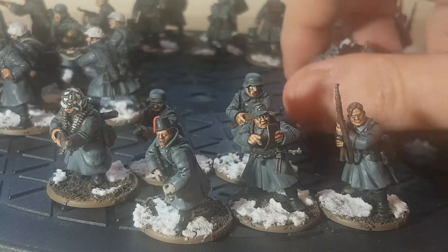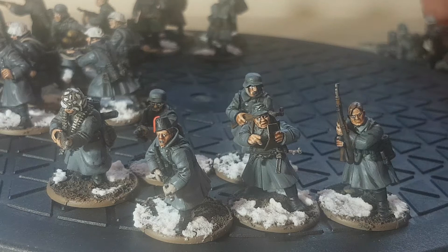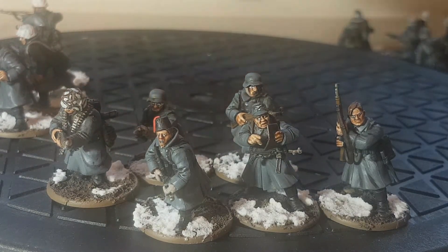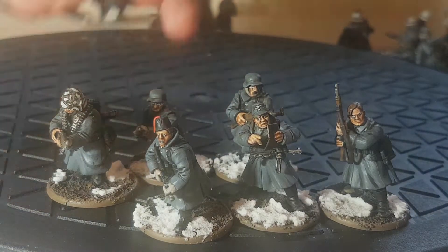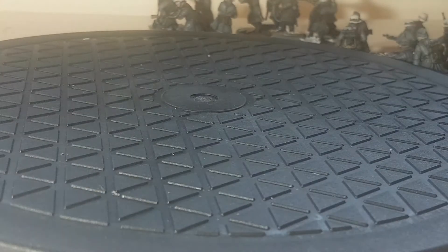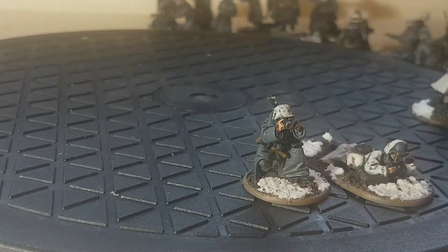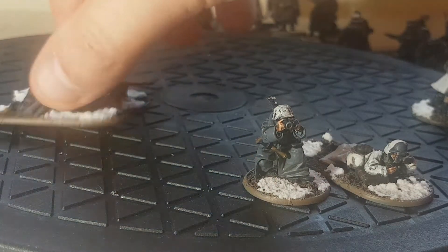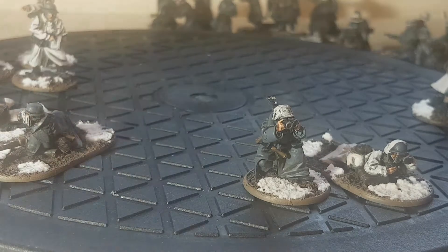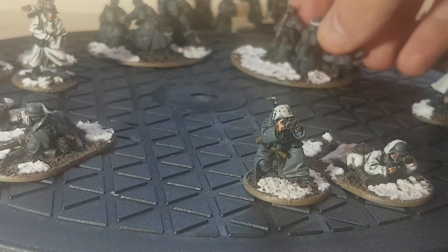That's the infantry — they're all plastic. I'll take these off now and put on the metal support weapons for the platoon. So I've got three squads of ten which takes me up to a regular infantry platoon, plus the 12 models I can add in either as two groups of six or one group of ten as extra troops. I'll put these down and then talk about what I've done with these fellas.